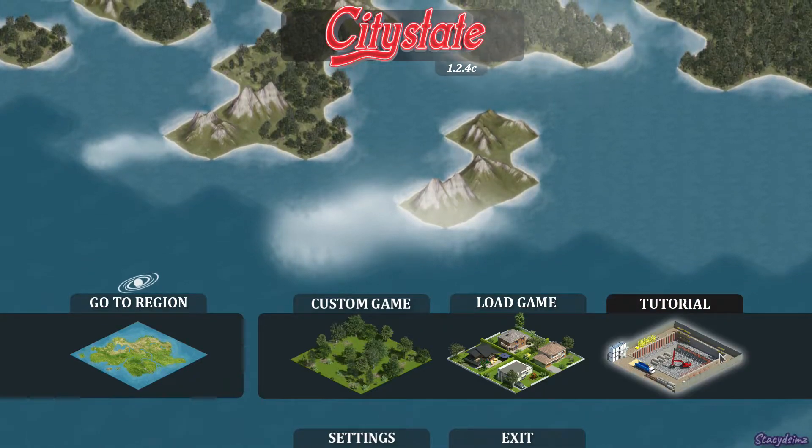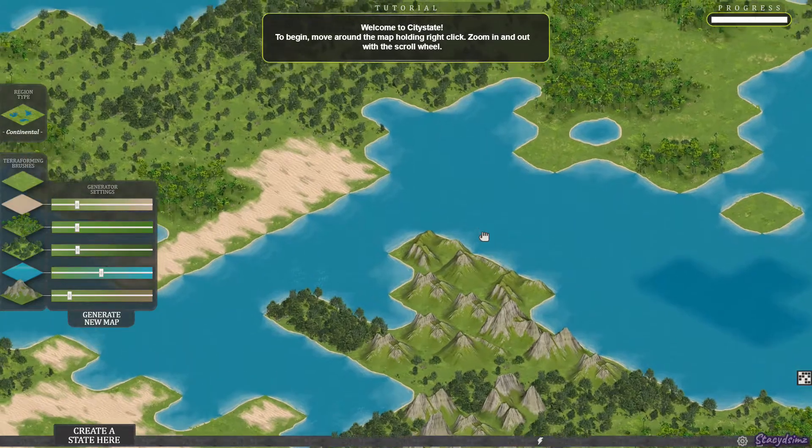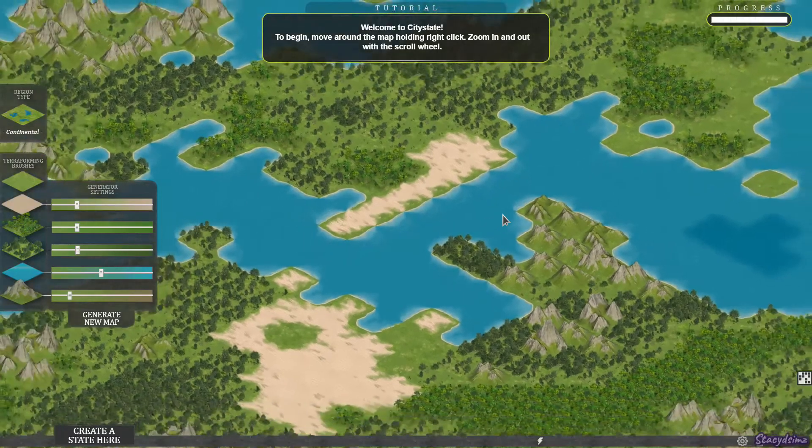We're going to go ahead and do the tutorial. It says welcome to City State. To begin moving around the map, hold the right click, zoom in and out with the scroll wheel. So you use your right mouse button to move around and use your scroll wheel to zoom in and out.